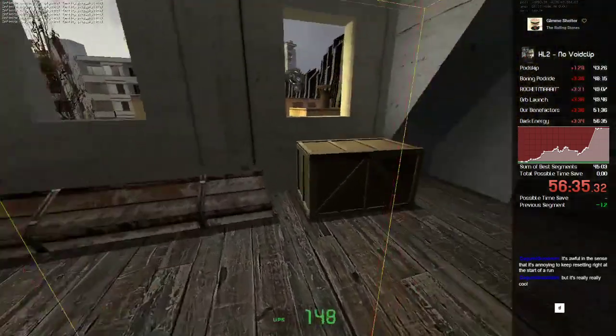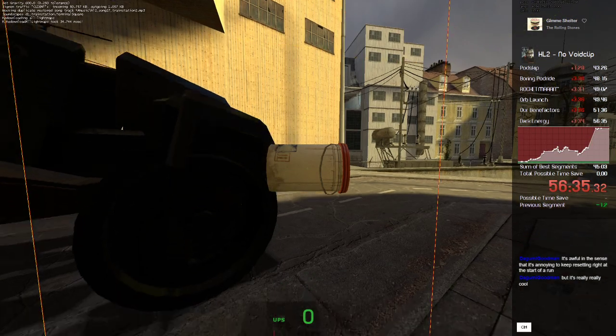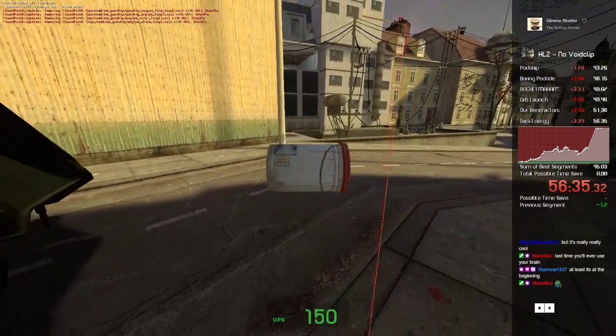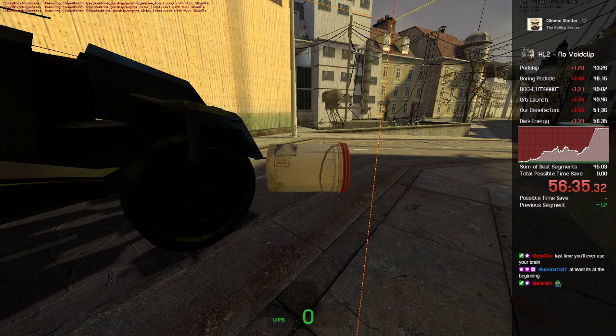The glitch we use for Red Letter Day Skip is called Bill's Big Thrill. It's basically where you make a prop float, and the prop gets special properties. When Gordon touches it, he gets his own set of special properties.